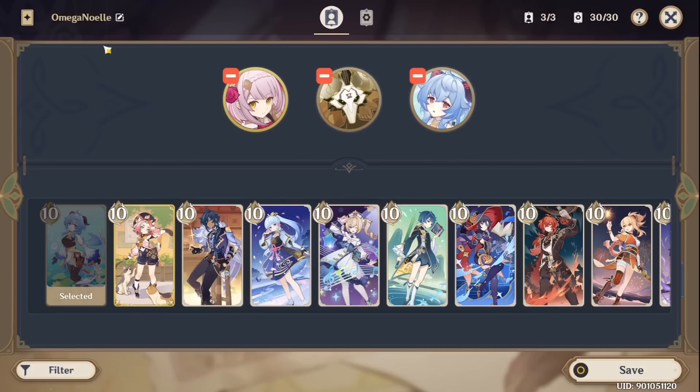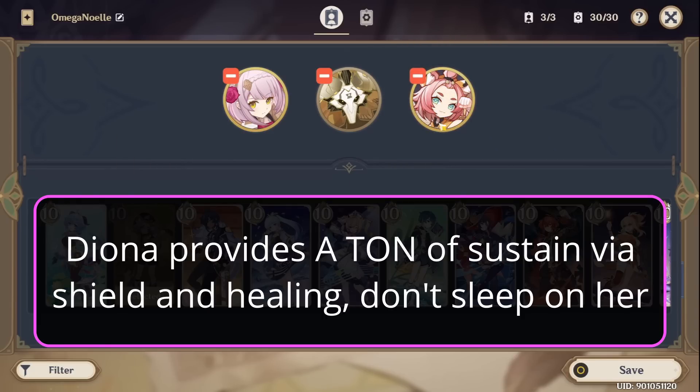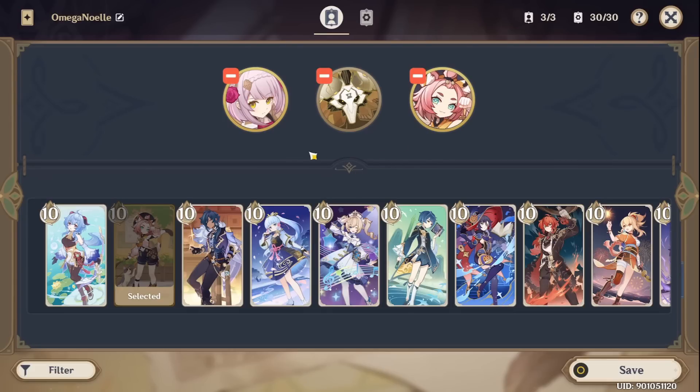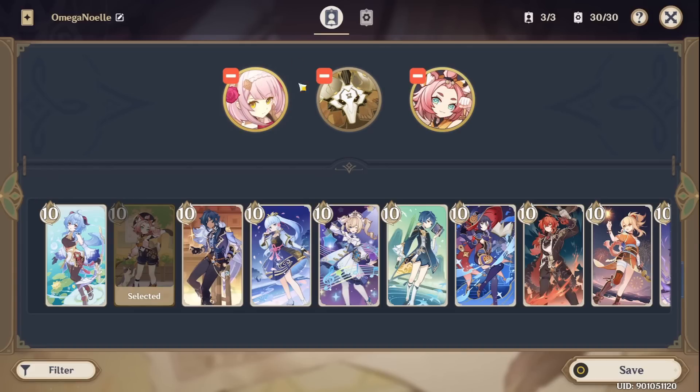Hello guys, Sir Grandalot here. I wanted to talk a bit about my new Omega Noel deck because a few people asked me to make a more in-depth guide rather than a 4-5 minute showcase like my last video was. My previous deck looked like this. I had Diona in the last slot and this deck was very slow. It was based around the fact that all three characters are very resilient, they provide shield, two of them provide healing. Diona is very difficult to take down for most opponents. This deck took the game to very late turns and eventually allowed Noel to take over the game, but it's a fairly slow deck.